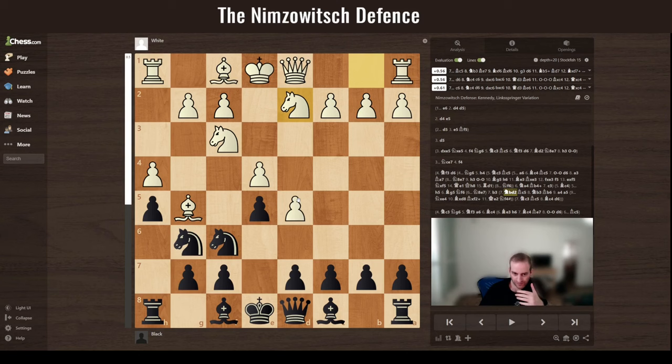Now let's analyze a game I played using this approach. It was a blitz game: e4, Nc6, d4, e5 — provoking the pawn — d5, maneuvering the knight in a tango position, Ng6, Nc3.